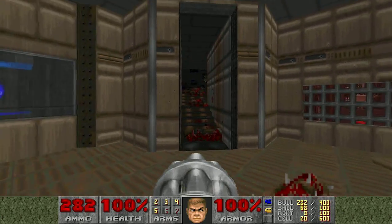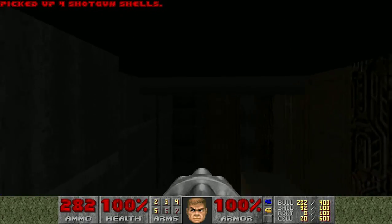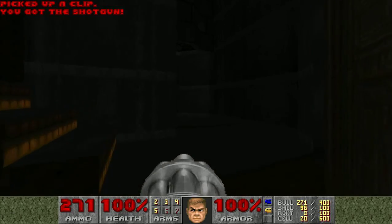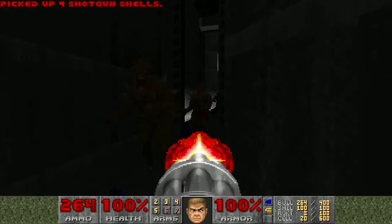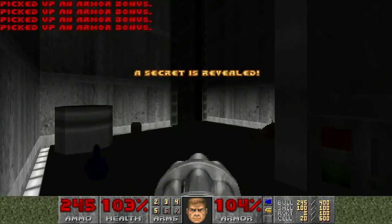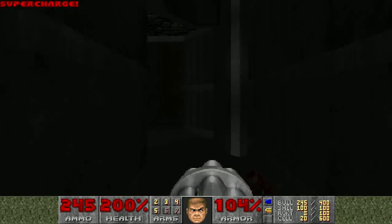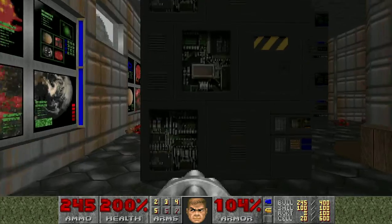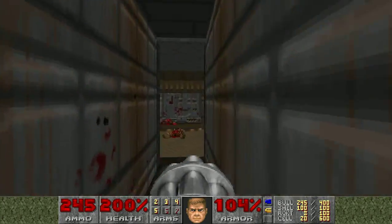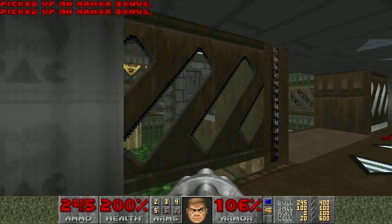Soul sphere is a different secret though, right? So like all in the one area - that's six or five out of eight. I'm pretty sure the exit's one of them and then there's basically another one in the exit room, so that's seven. But yeah, there's one more missing somewhere.